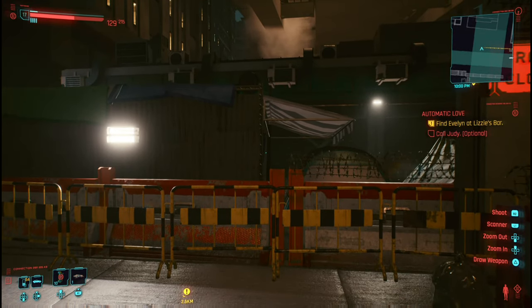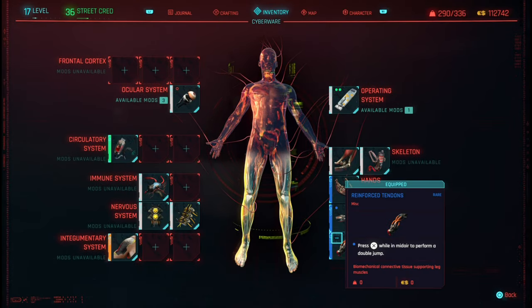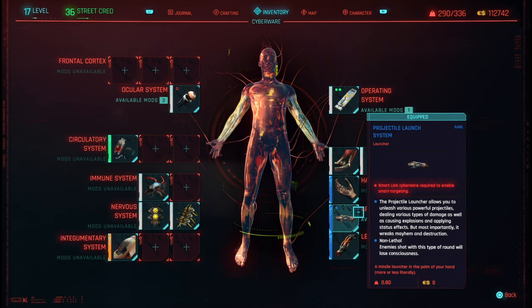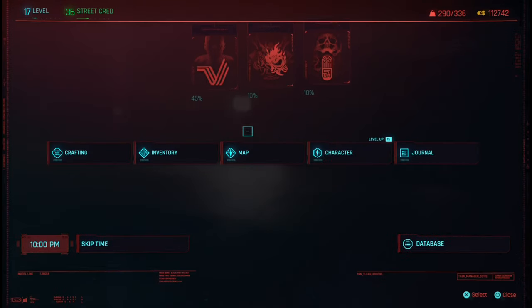Next what you are going to need is the double jump and the projectile launch system. If you go to cyberware, you are going to need the reinforced tendons and then you are going to need the projectile launch system. Once you have got them, this will be very easy for you to gain a lot of street credit.